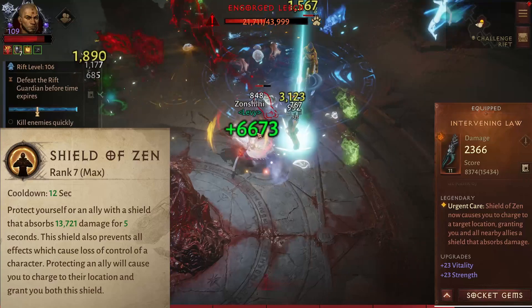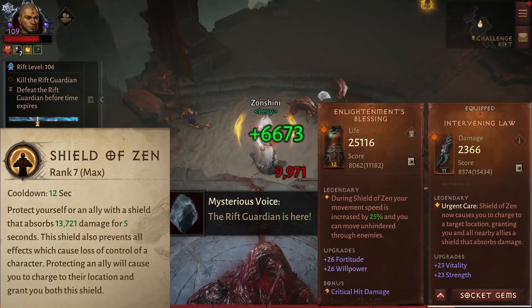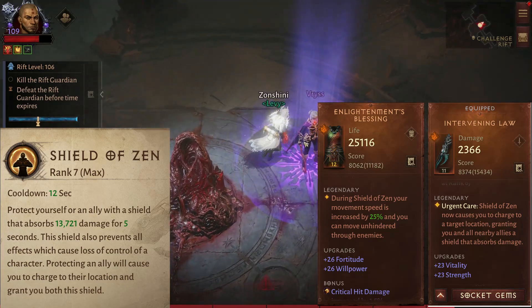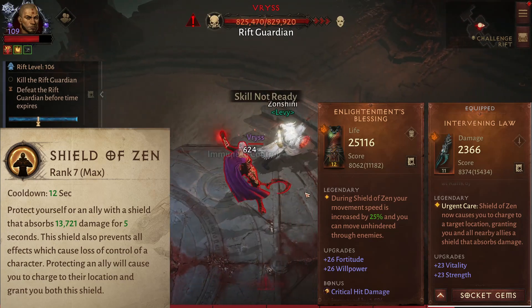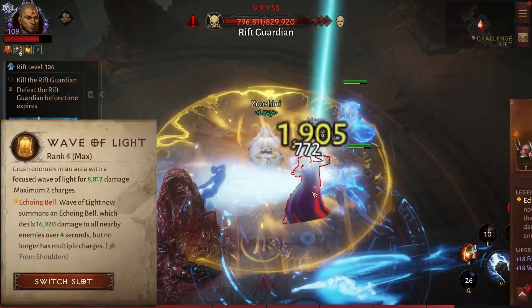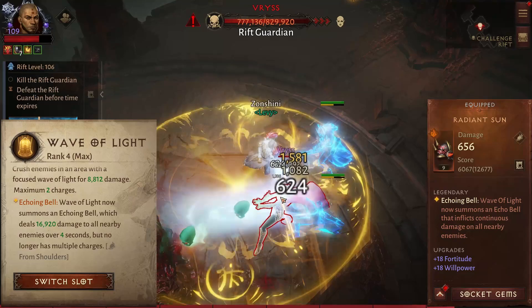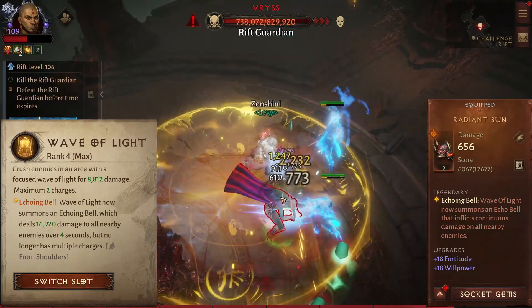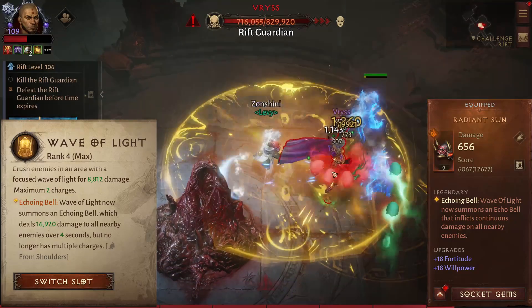With Shield of Zen, I will use Intervening Love and Enlightenment of Blessing. With these legendaries, you will gain Dash and 25% increased movement speed while you have the shield on. With Wave of Light, you will be using Radiant Sun. This is really great for triggering the Grasp Set 4th piece, so the damage will be almost the same as with Seven Sided Strike.